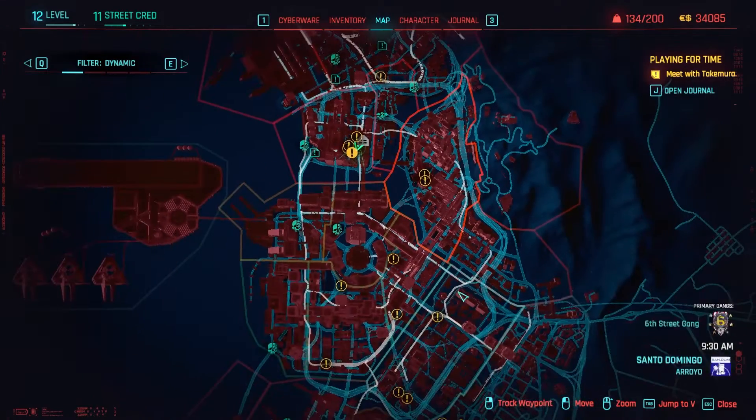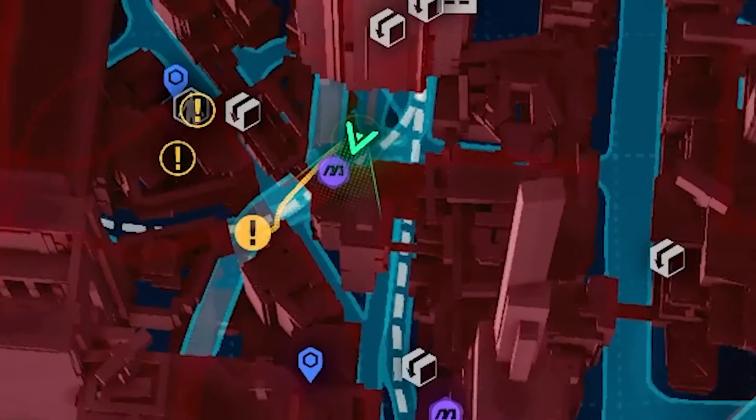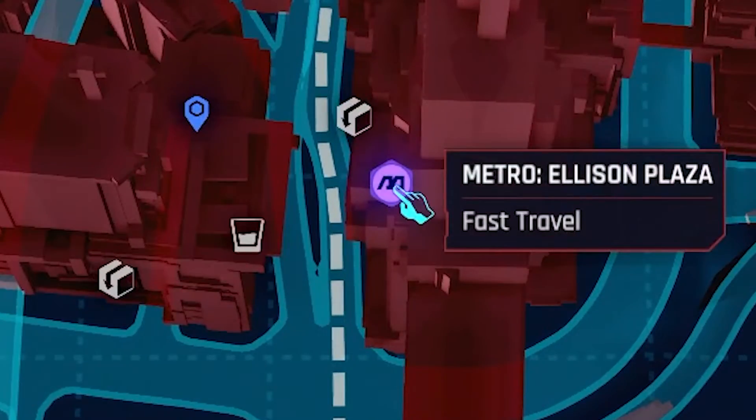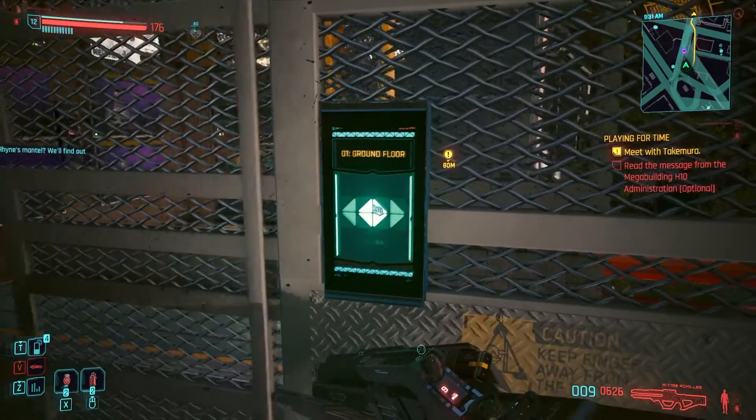If you looked at the map zoomed out, but when you zoom in, you might get these purple dots that will show the Metro buildings. Then you just go up close.